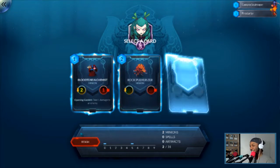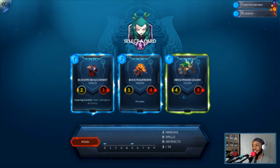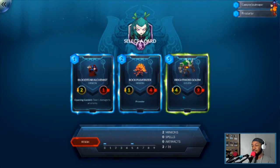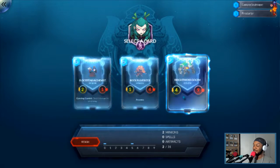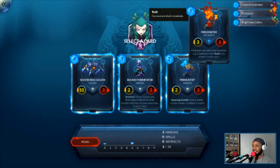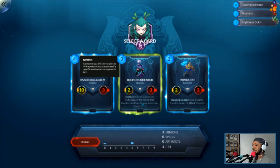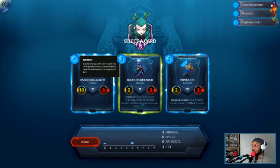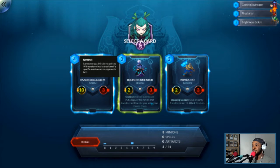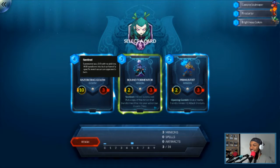This is going to be so rough, I know it is. Blood Tear Alchemist — deal 1 damage to an enemy. We have Rock Pulverizer, and I think Razor Crate Golem. For Firestarter we need spells — I've got to keep that in mind. Sentinel — it's a 3-3 with no abilities, and will transform into its true form if a specific event occurs on the enemy's turn. So if the opponent summons a minion, this turns into a 2-3 and puts a copy of the minion that transformed it into your action bar at 2 less cost. I'm doing that — that sounds fun.